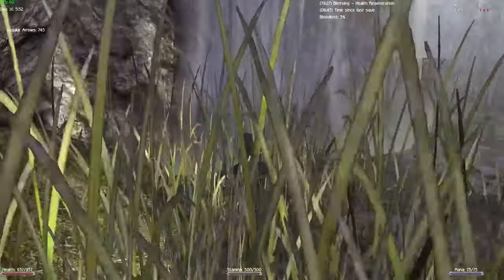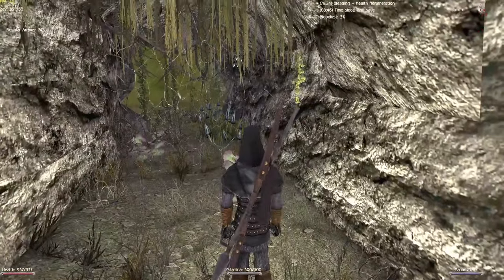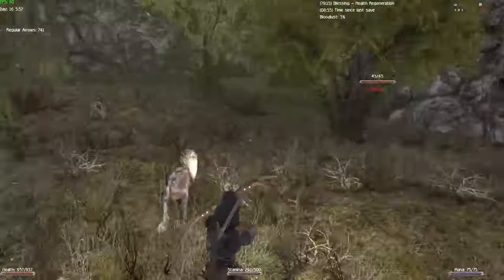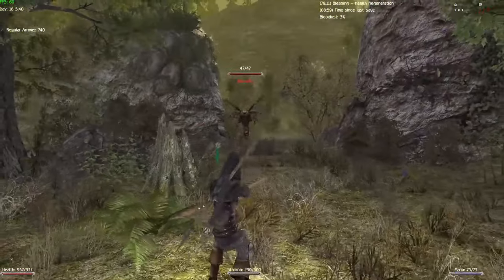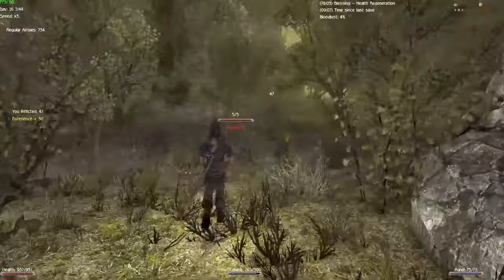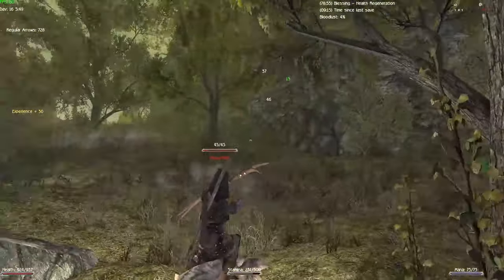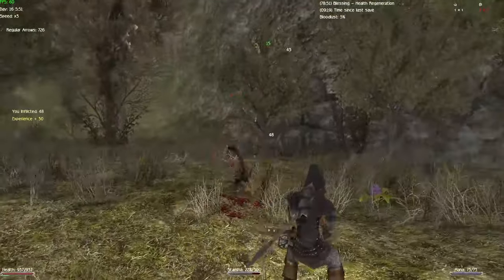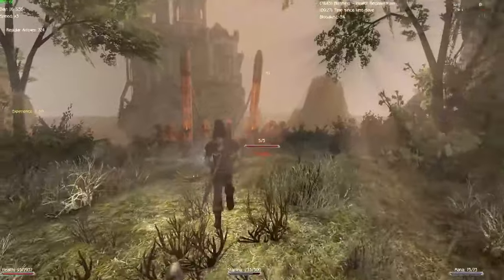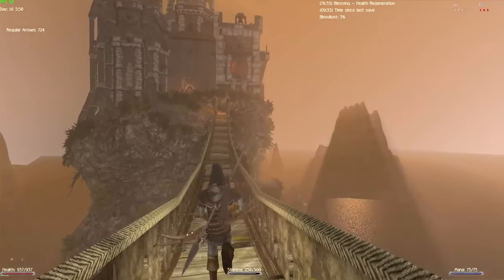As soon as you reach the waterfall, a new map opens up — the Rocky Cliff — and we're going to head straight for it. There are a couple of enemies here: bloodflies, scavengers, a shadow beast, some meat bugs, and even a goblin. We already see the castle now. I think it's actually the same model that was supposed to be in Gothic 2 Odyssey and was repurposed here.